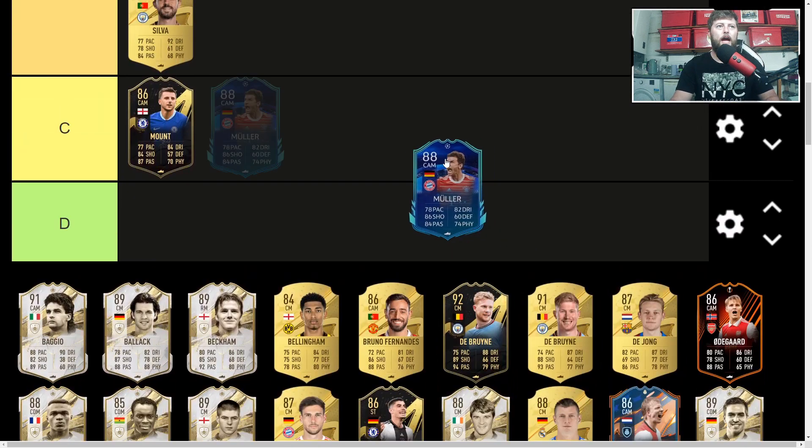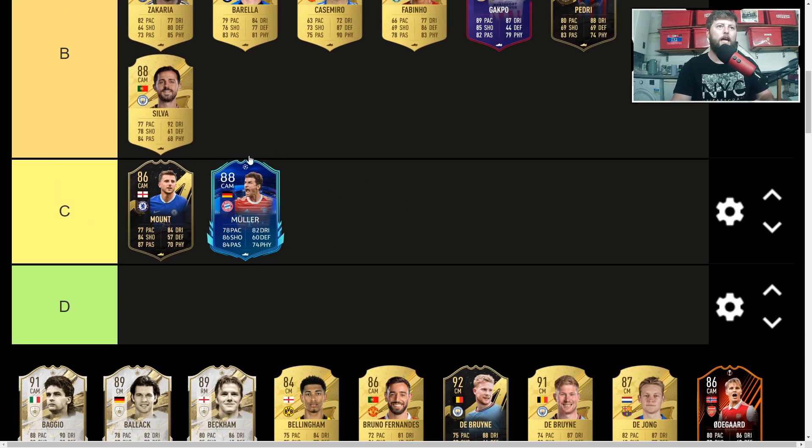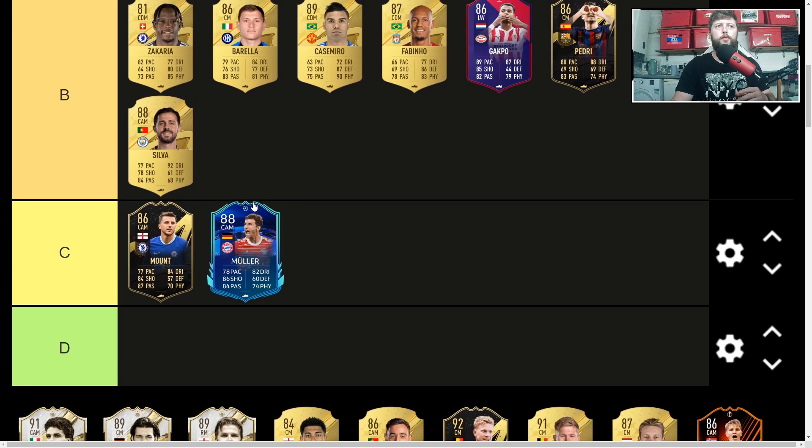Muller is up next — 88 CAM at 41,000 coins. No Lengthy on him, and his shooting is pretty good but pace is a little subpar. Passing is good, dribbling on the lower end, agility and balance not quite there. I'm going to put him in C, because he doesn't give you what you need in this game. First thing I look for with new gen is Lengthy — that unfortunately is the meta. Then I look for controlled or explosive, then agility and balance for left-stick dribbling. Without those, you're limited to set-up shots from outside the box.